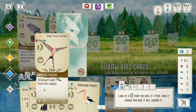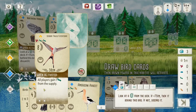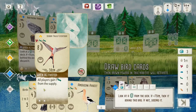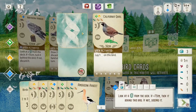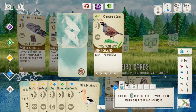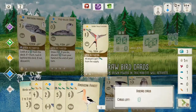Not feeling the Scissor-tailed Flycatcher — it's expensive, it's slow, and it gives everybody other stuff. I would have loved the quail, but our Harrier ate the quail. Now we have to discard. We'll get the Flycatcher out of here. Yeah, all these big, expensive birds coming out round one.